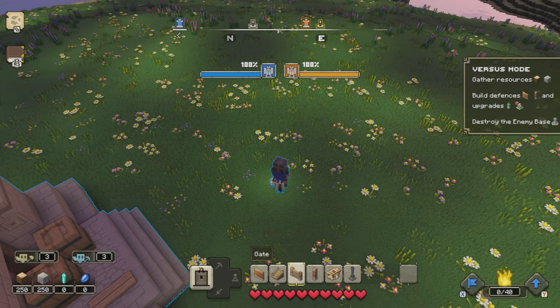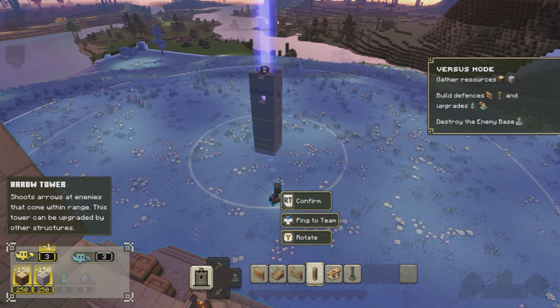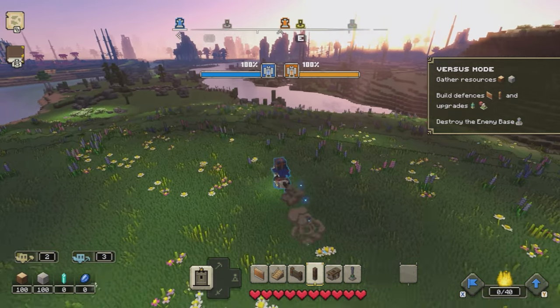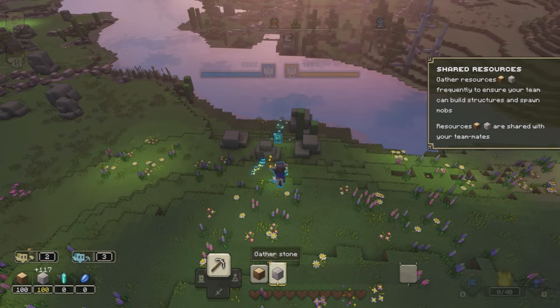What we are going to do first of all is build a tower — an arrow tower in fact — just in front of our HQ here. What this is going to do is provide a little bit of defence from the pigmen attacks when they first start attacking our HQ.